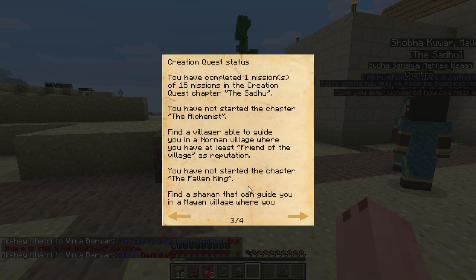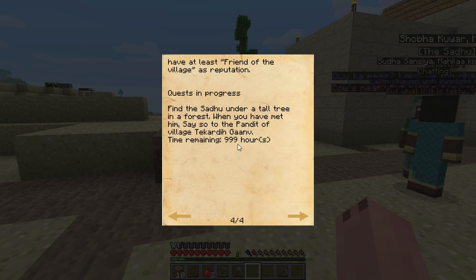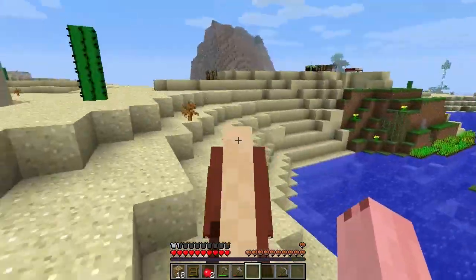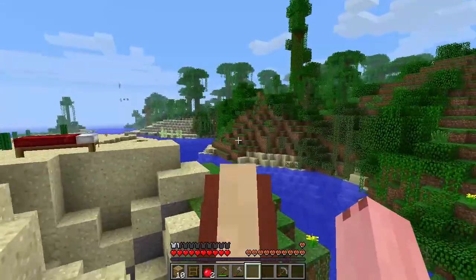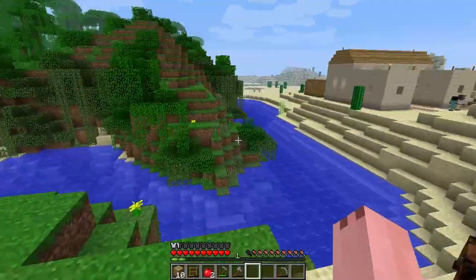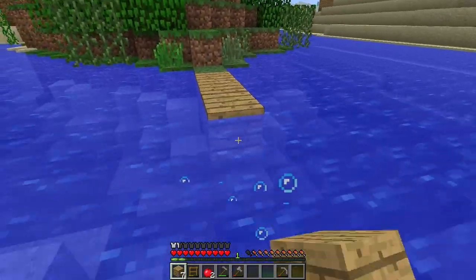We hit M to check current quests. Quest: The Sadhu — not started. We need to find the sadhu in a small tree in a forest. I think I know where that guy is — I found this weird guy in a little treehouse hut as I was trying to find these villages.